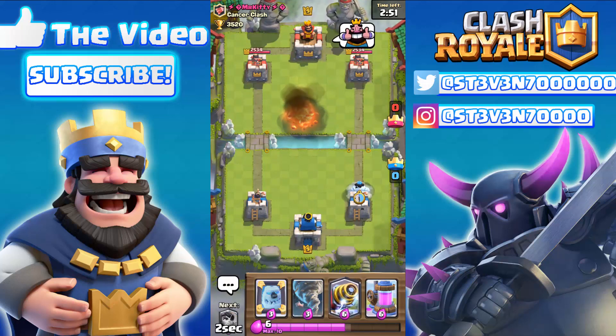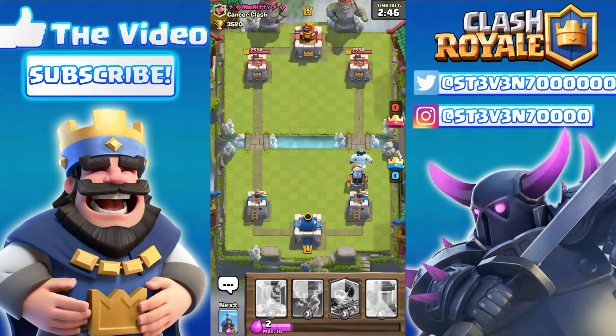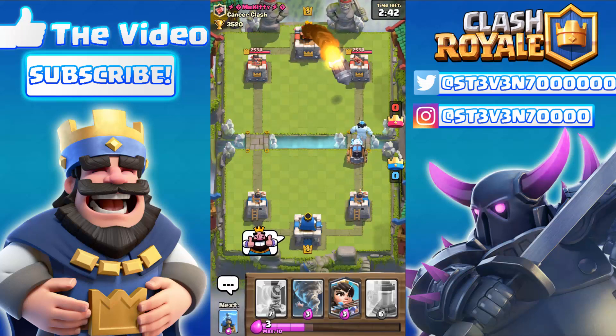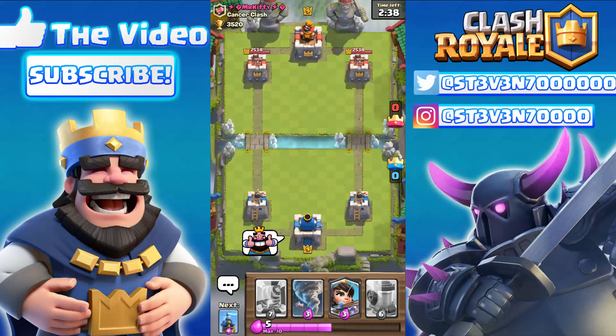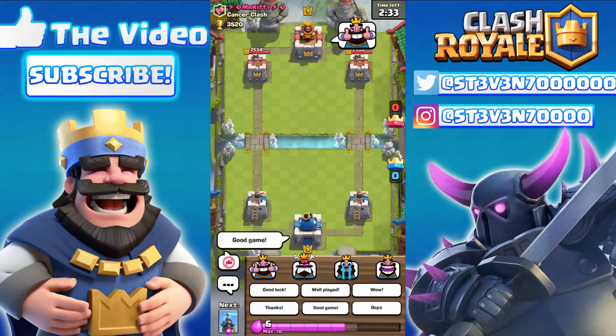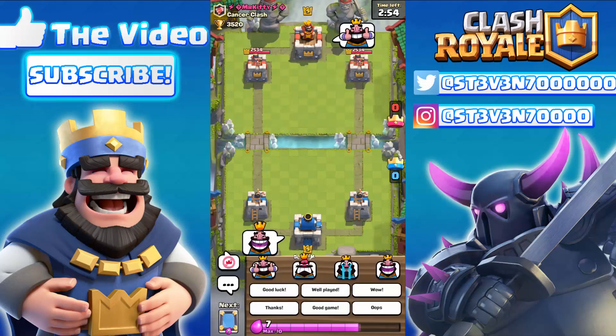Same with the Princess: if you fireball the Ice Golem down to low HP, then drop Arrows while a Princess is behind it, the Princess will actually survive — though the Ice Golem obviously dies. As you can see here, Supercell has clearly patched this glitch.